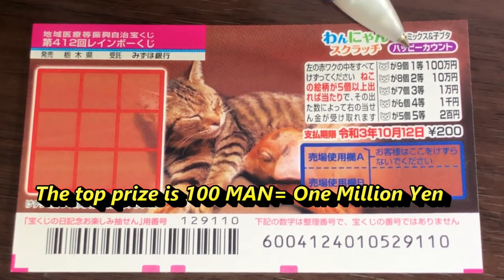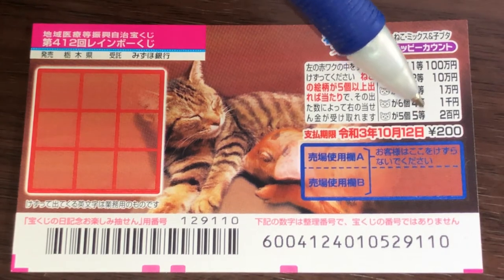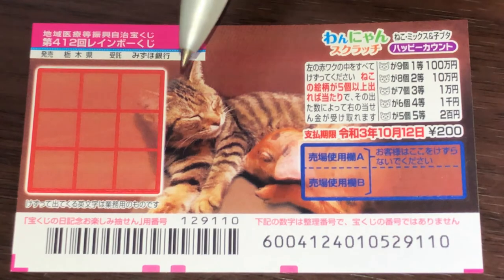The top prize is Hyakuman. A ticket costs 200 yen. This is the scratch area — as you can see, it's cat themed. There are nine boxes that you need to scratch.